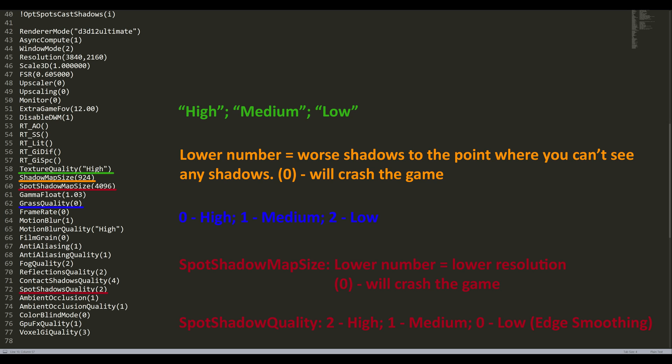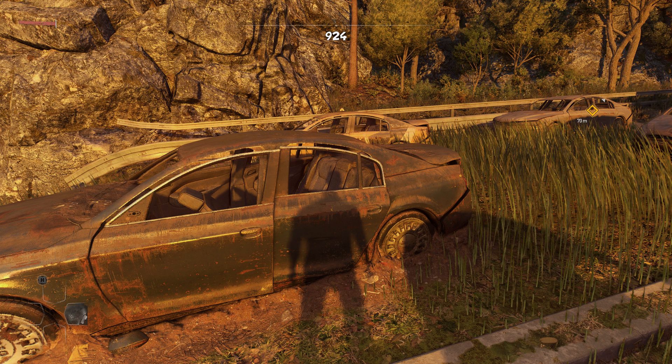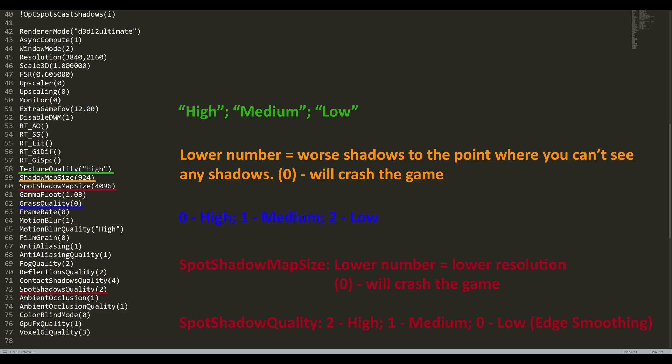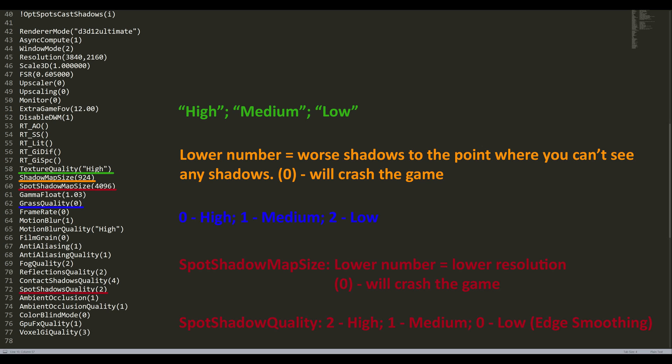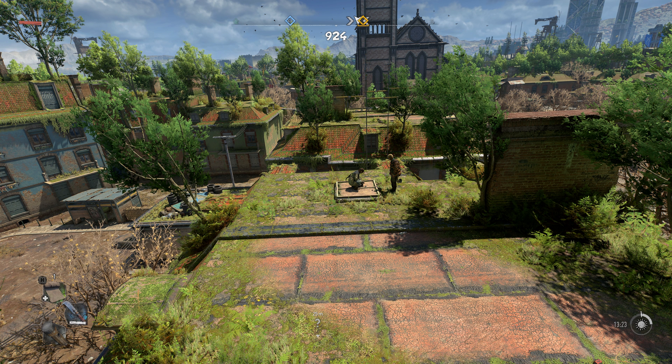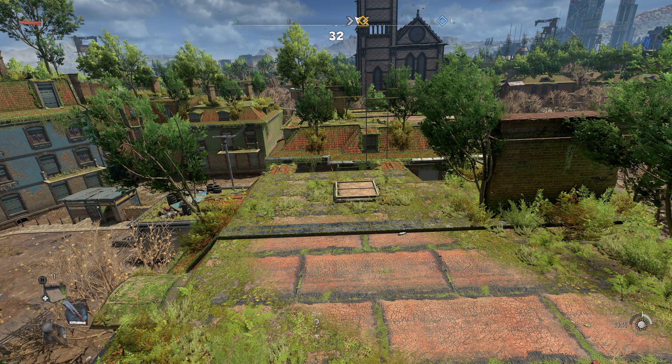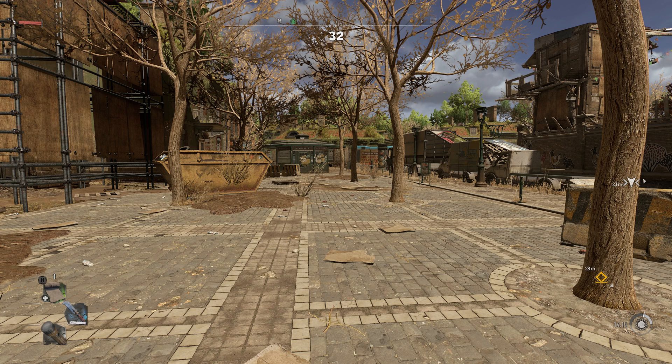Shadow map size can destroy all the sun shadows, basically removing them, but not giving you any performance in return — maybe 1% if you're really lucky. If you want to try that, just change the default value of 924 to something like 32 or 1.